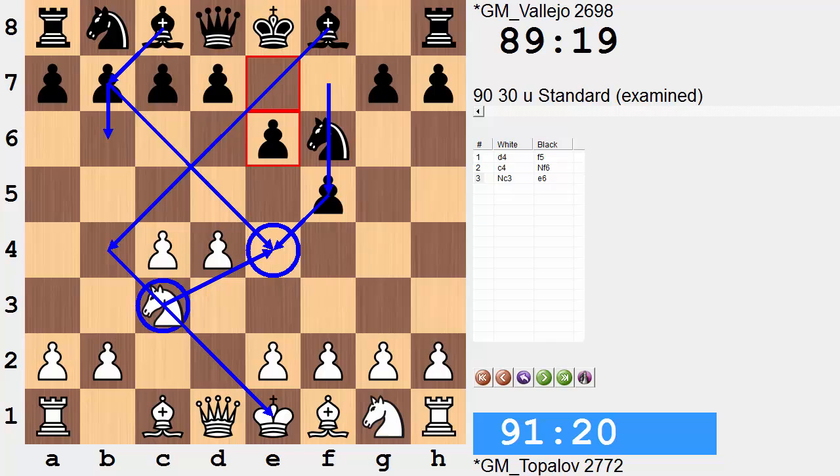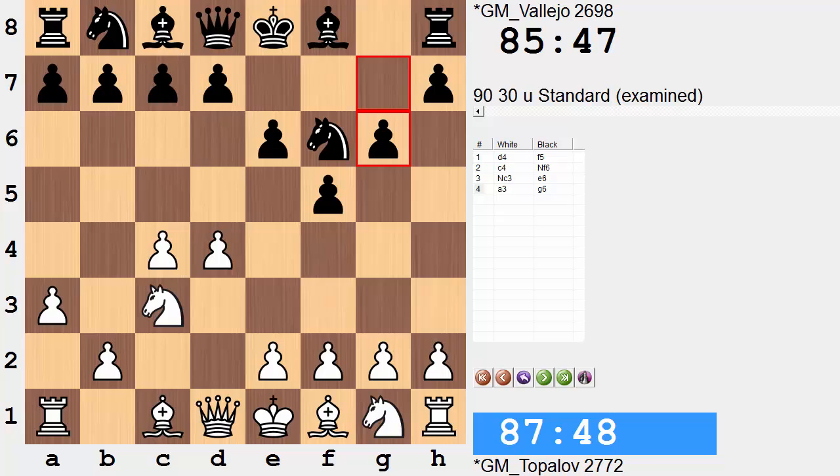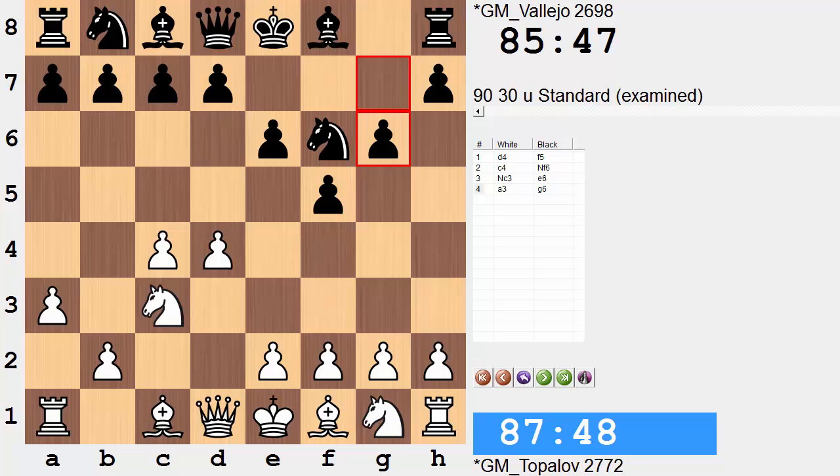So white simply avoids this altogether — this idea of maybe eliminating the knight, a key defender of e4, by playing a3. So black will have to do something else. Black decides to fianchetto, preparing with g6. Bf4, Bg7, e3 — the bishop is outside the pawn chain, also watching over e5, which is a key square as that's where there can soon be a pawn break. We'll have d6 in, and again this will be a potential pawn break that white has to be on the lookout for.